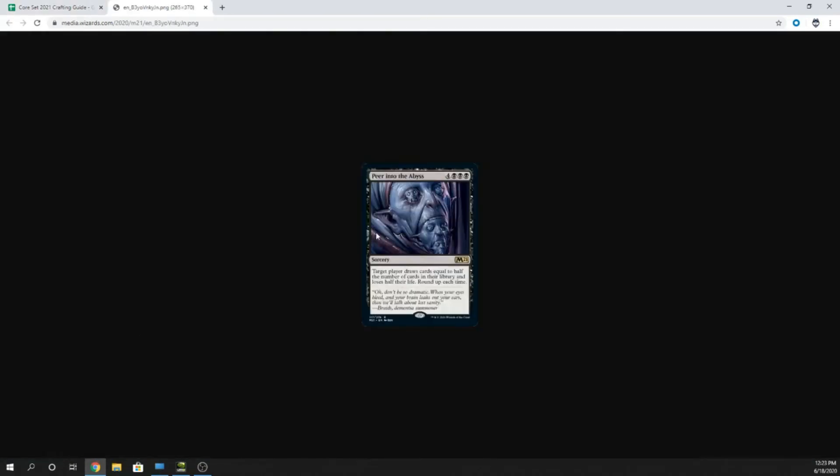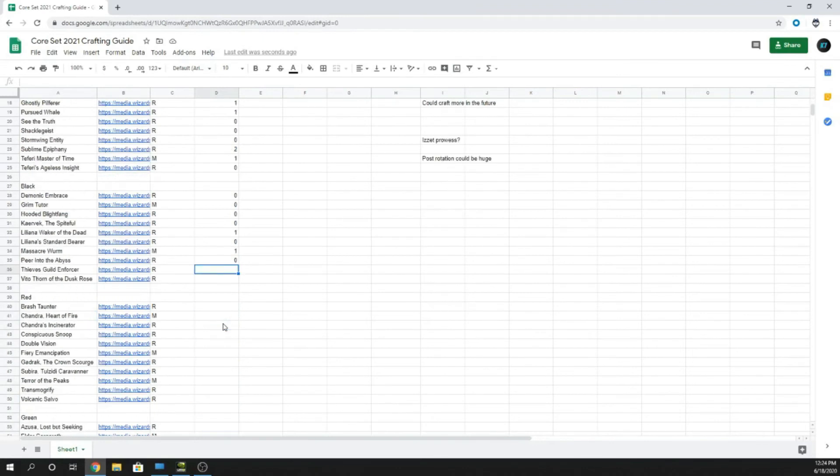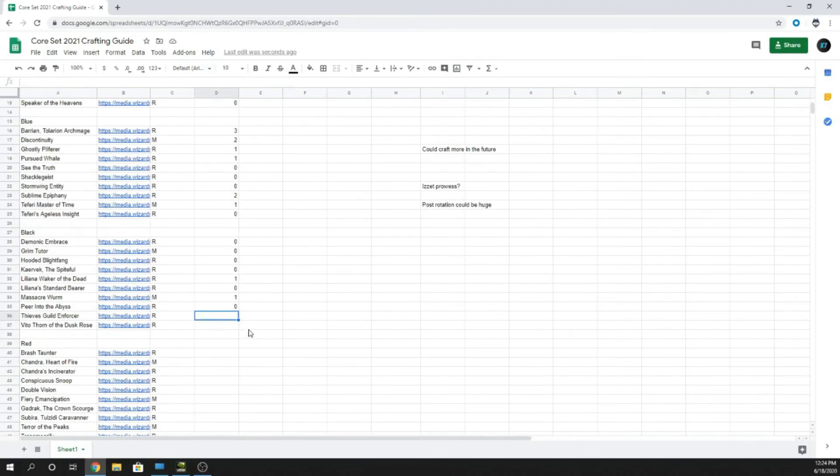Peer into the Abyss — seven mana, four and three black. Target player draws cards equal to half the number of cards in their library and loses half their life, rounded up each time. This is a zero until it proves to me it's worth anything. I think this is a combo jank card — if you want to go combo jank go ahead and craft it, but week one if you're trying to craft relevant cards, don't craft that.